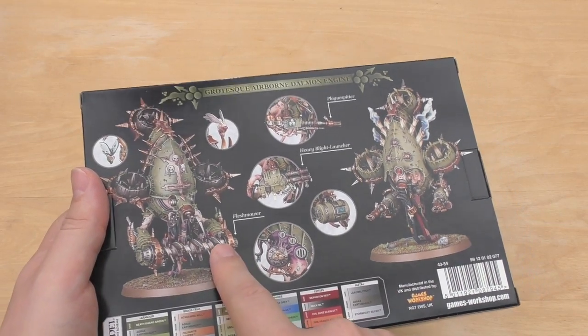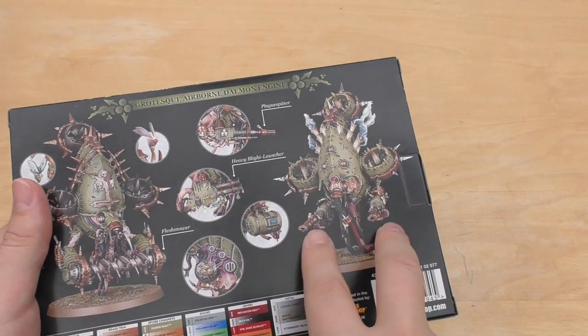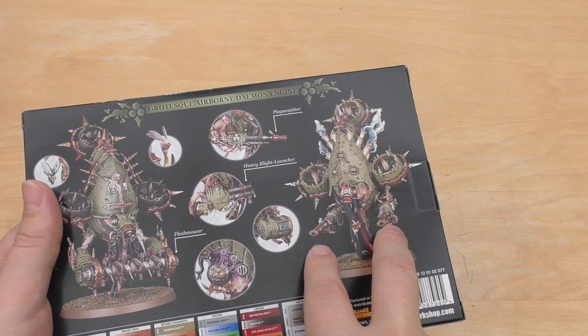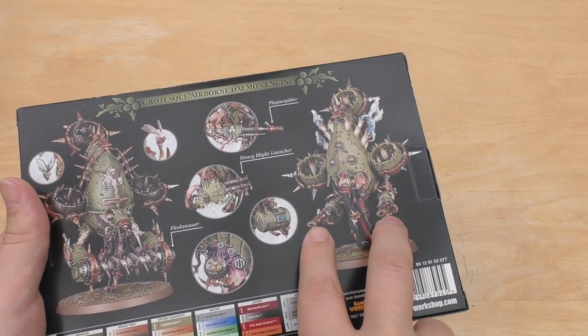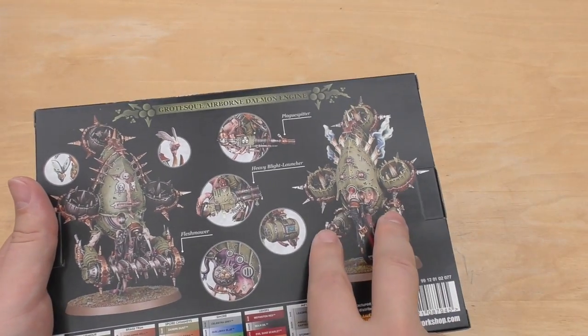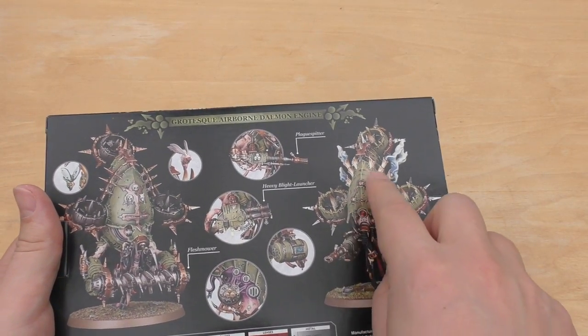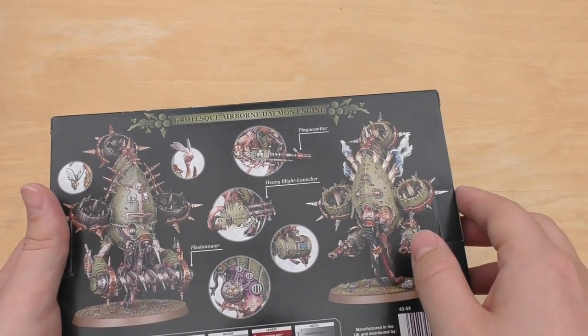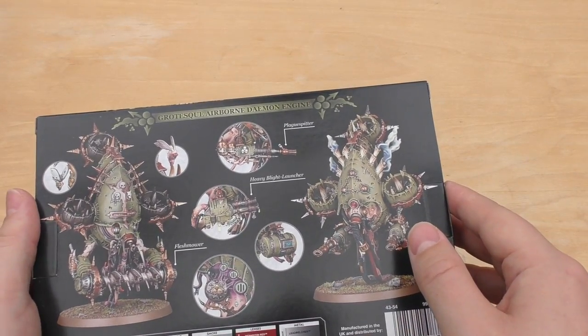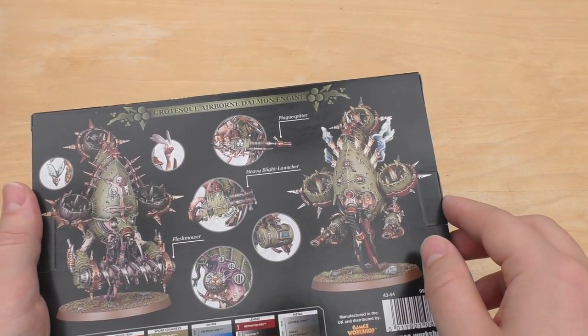It's a really decent weapon actually — a lot of attacks, good strength, good AP. Then you can equip it with what comes in the Dark Imperium set, which is two plague spitters. I'm not going to go for the plague spitter option. I might go for that front carapace though — I think that's pretty cool. I do like the smoke effects too, as a contrast to the one in the Dark Imperium set. I might go for the heavy blight launcher as well.